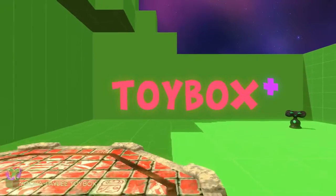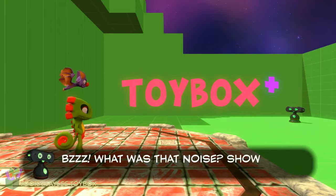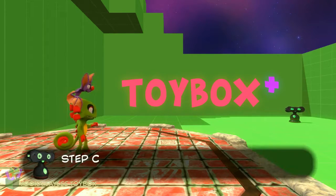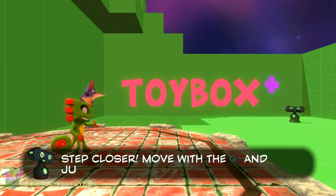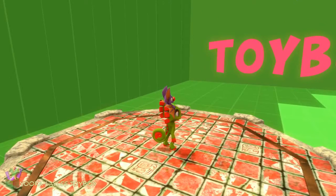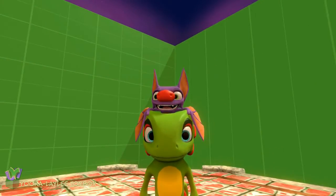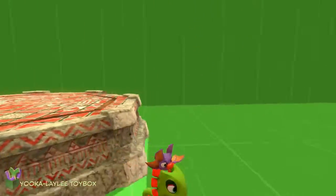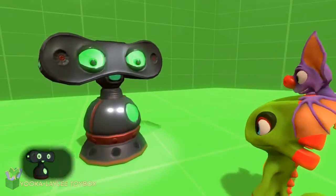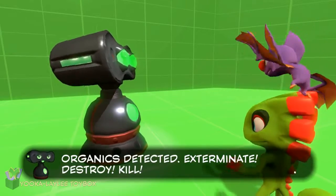Welcome to Yooka-Laylee's Toy Box Plus! What was that noise? Show yourself! Step closer. Move with the control stick and jump with A. Okay, Luigi Bot. And here's our level protagonist, a chameleon and a bat. They look adorable. They're totally not going to run all over the bear any time soon. Organics detected. Exterminate. Destroy.